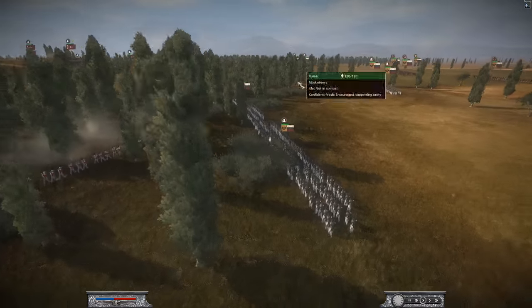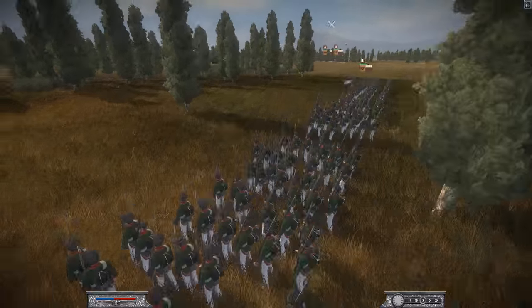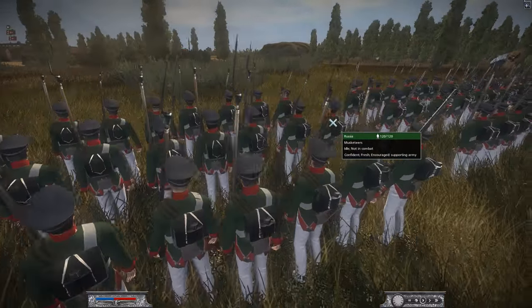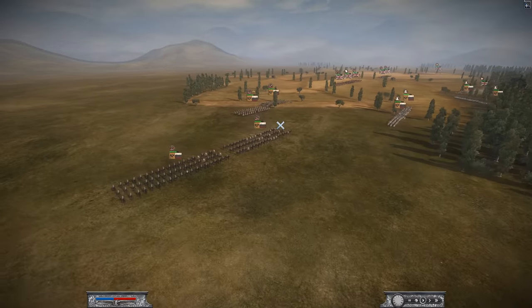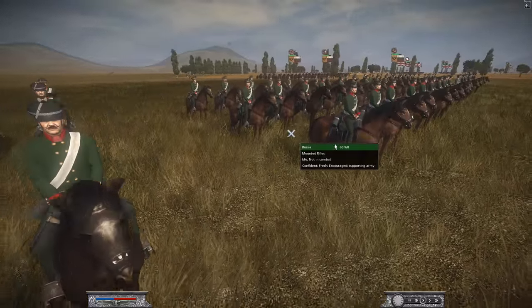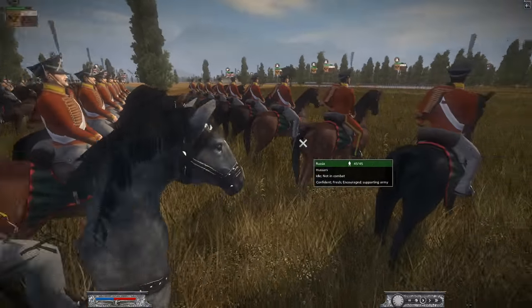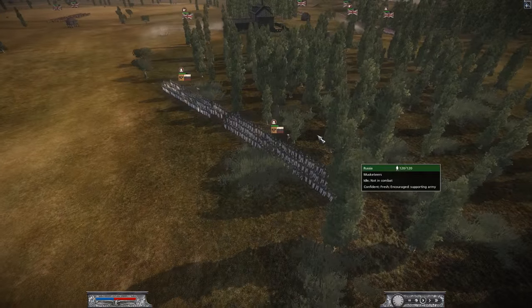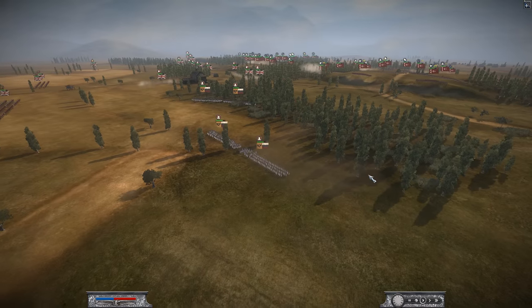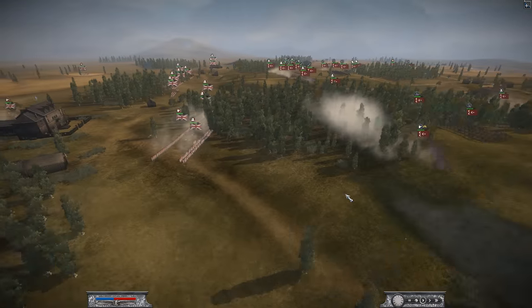Moving on to Russia: he's bringing mostly musketeers for his main infantry force — about six units of musketeers. He's also bringing lots of cav including some mounted rifles — we're going to see a lot of mounted guns in this battle. He's got some lancers and hussars with nice orange uniforms. I think he also has some grenadiers hidden in the trees, so look out for those. And he has some Russian Jaegers.